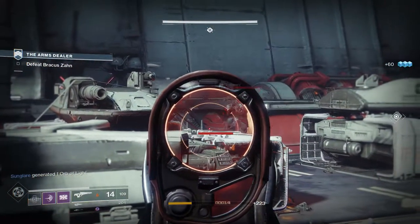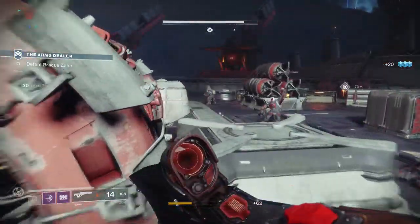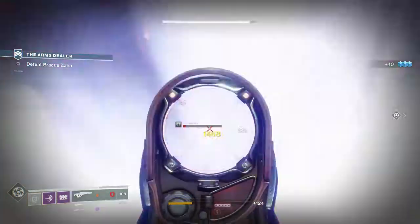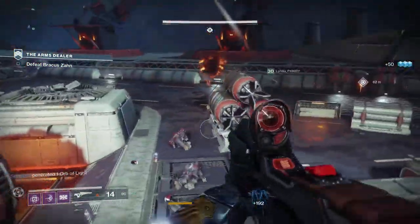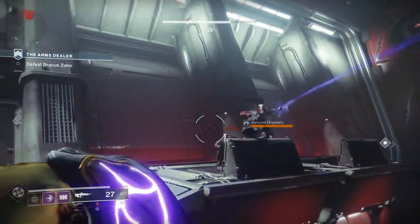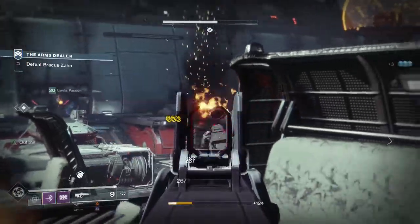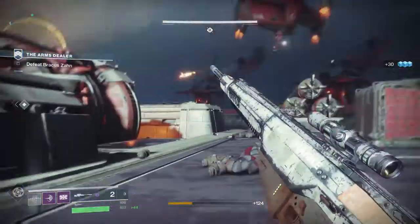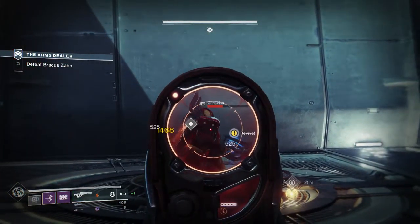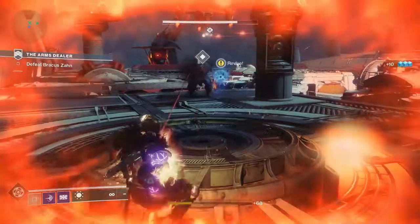Last one, a Striker Titan exotic: provides Trample and Terminal Velocity, and multi-kills increase the radius of the damage-dealing wake that Fist of Havoc leaves. Each multi-kill increases the radius more and more. Not too broken in PvP since the super will be nearly over by the time you get that many kills. In PvE you smash two or three enemies, then another two or three, and the radius gets larger and larger. This is a way to get all the good Striker Titan stuff at once.